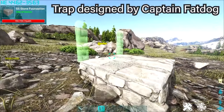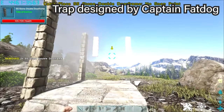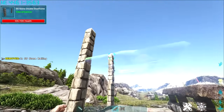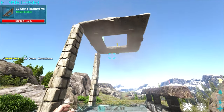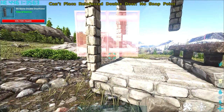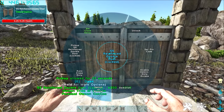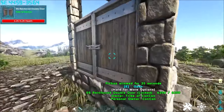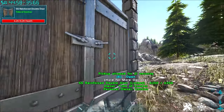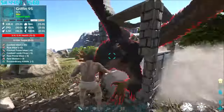So one stone foundation on the floor and then two double door frames on the one side, a stone fence on that side and a stone hatch frame right at the very top with another double door frame at the back over there. And then you just have to put a pair of double doors inside the middle here, set to manual if you're using a mod because you don't want these opening as you get near them. The idea is to open it like this once the griffin is trapped inside and it basically forces them to be stuck.